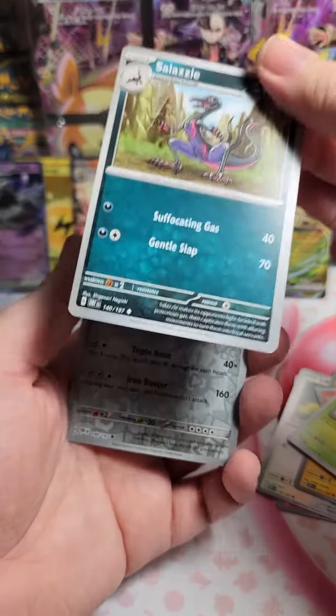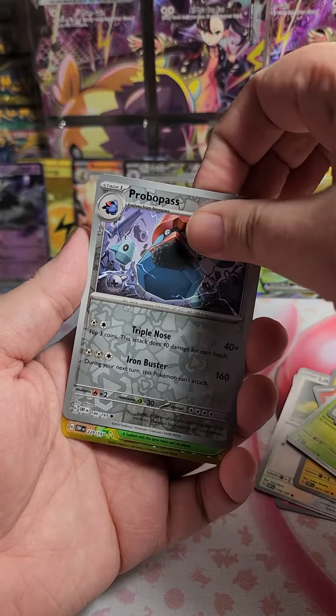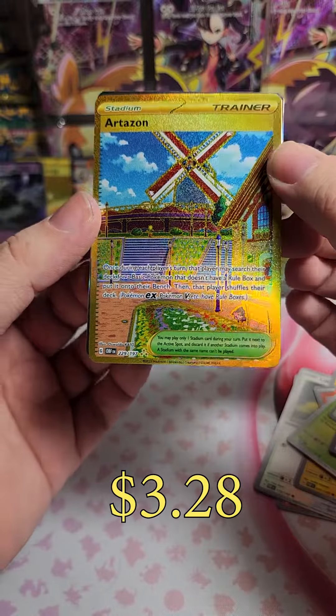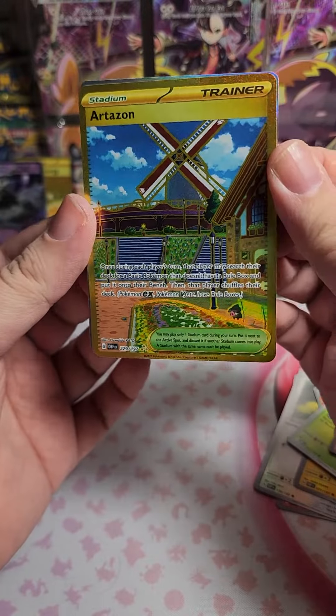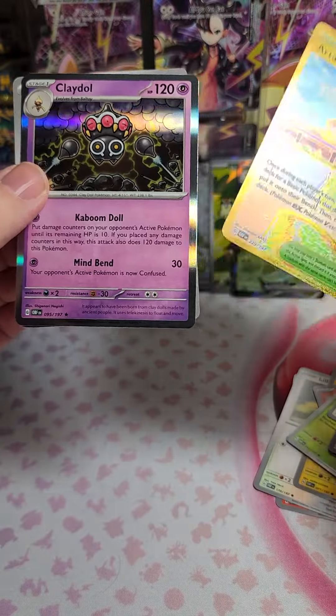Salazel — we have been getting a lot of Salazels lately. Probable pass. Oh, we've got a Gold! We've got Artisan Stadium Gold, and a Claydoll as our holo.